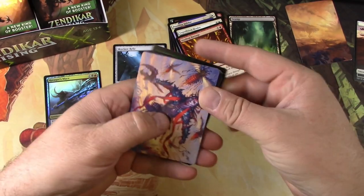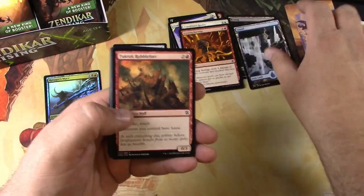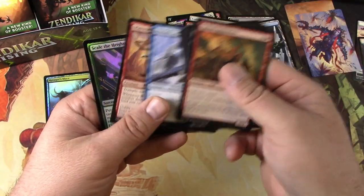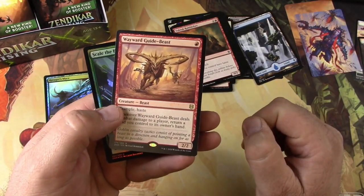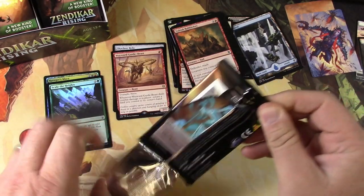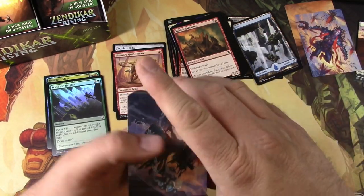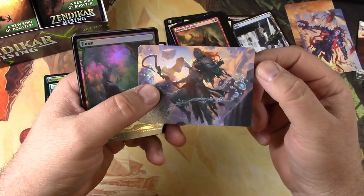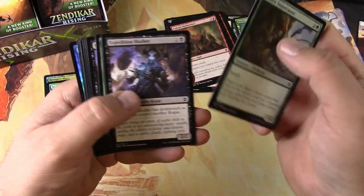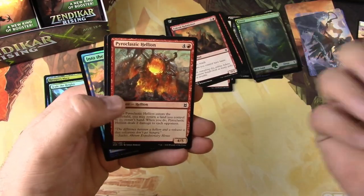Looking for more than one rare out of a box here, that's for sure. Wayward Guide-Beast, Scale the Heights — copy — put it there. That order kind of confuses me. Expedition Diviner — those are cool. Got a foil forest and some rogues, and some warriors and wizards.